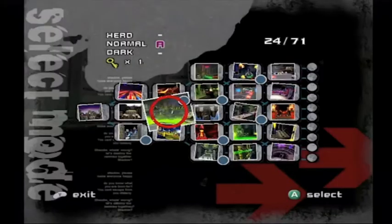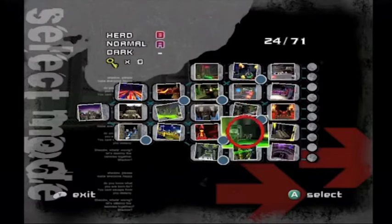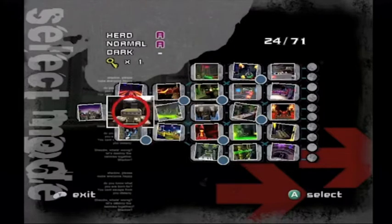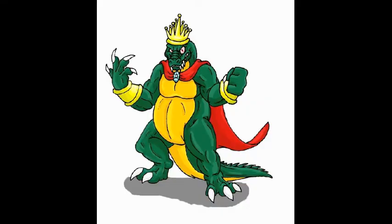Why couldn't Shadow the Hedgehog let us travel through all of these levels in one single playthrough? Screw the morality. Screw the multiple endings. Just make it one giant adventure with a cohesive story. See what I mean when I said back in part one that he does not give this game any fair chance to stand on its own? All he does is compare it to what he wants. All he says is: I want a point A to point B experience and I didn't get it, so this game sucks.